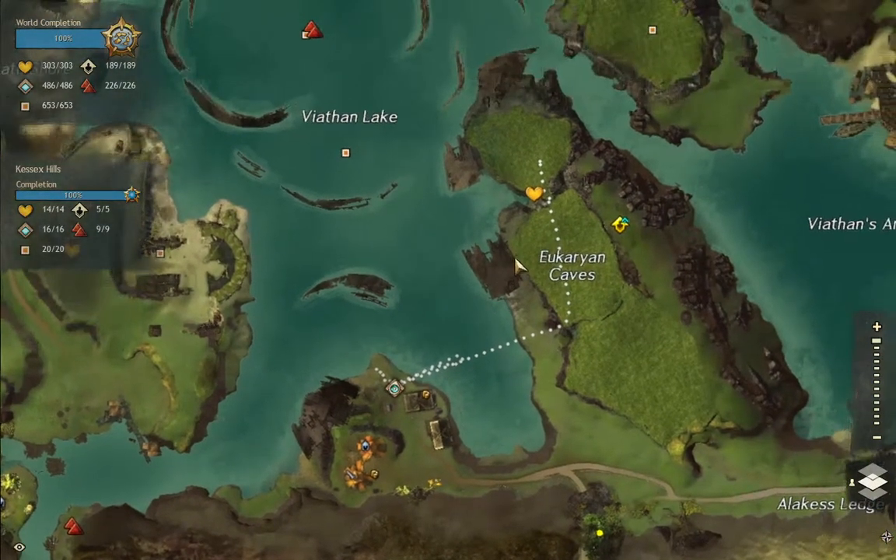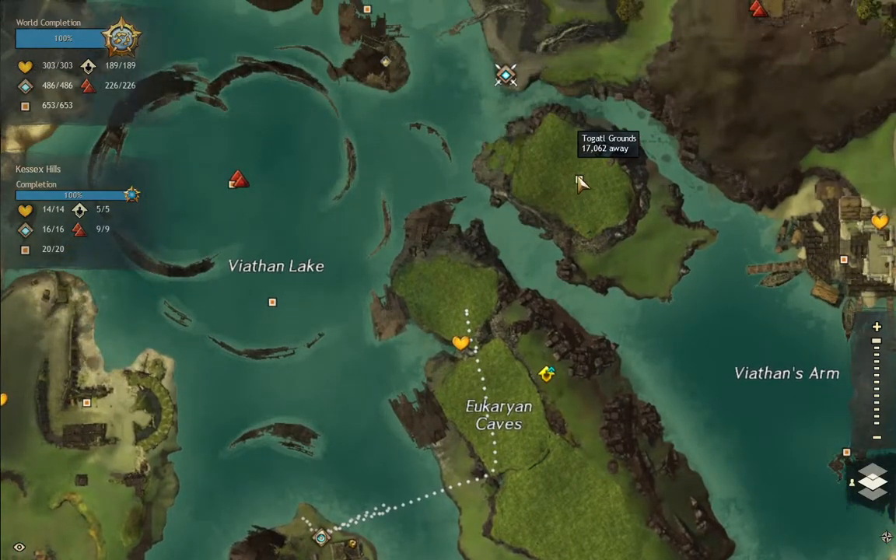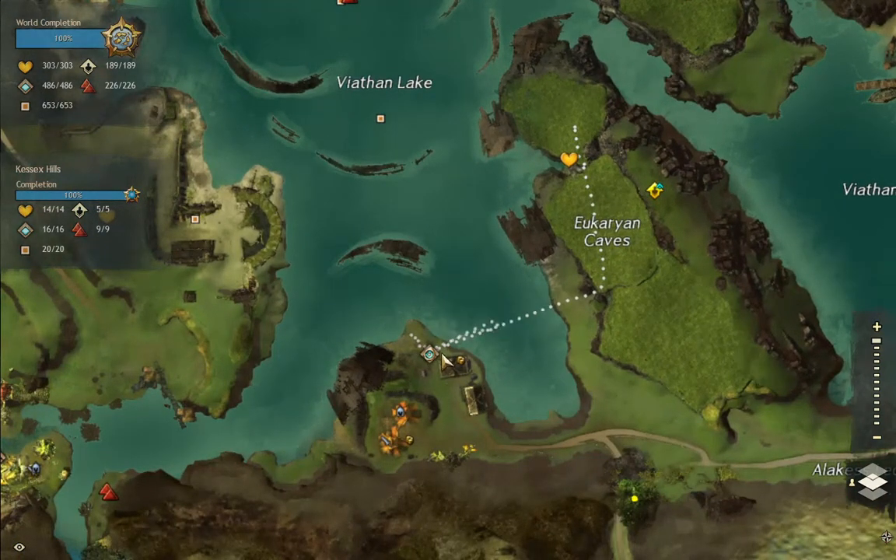Hi everybody, this is Aegis and I want to show you how to get two Gallo Grands very easy. First of all, you want to go to this waypoint here, the Cairo Trade Camp.